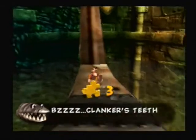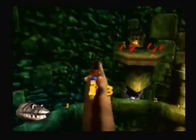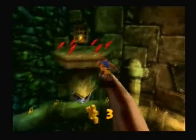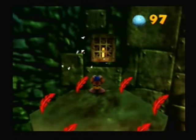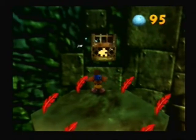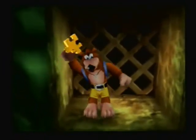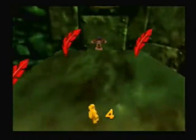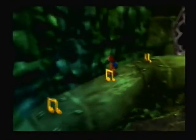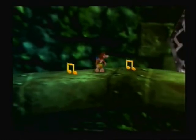Clanker's teeth — he doesn't have any because he eats too much garbage. What do you want us to do about it? Oh, got one! And we got another jiggy. That's the end of this part of the playthrough — join me for part seven. We'll be collecting these notes and that Mumbo token. I'll see you later.